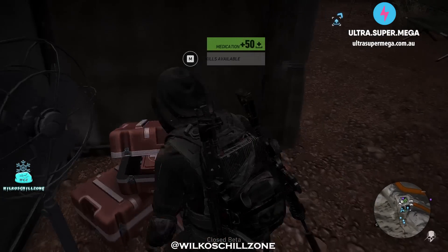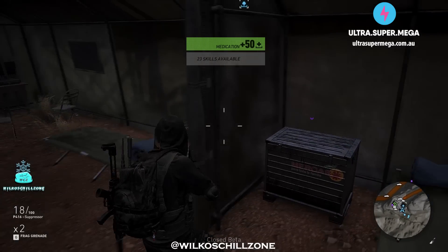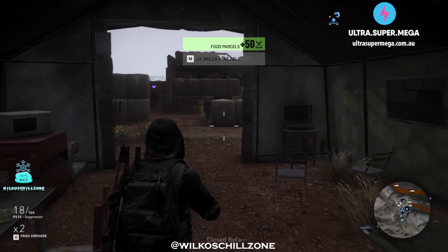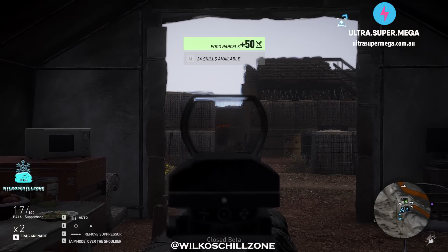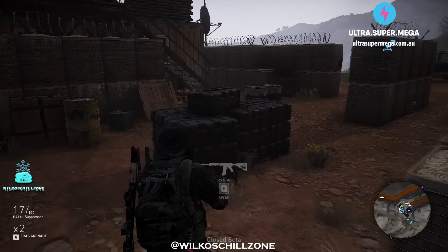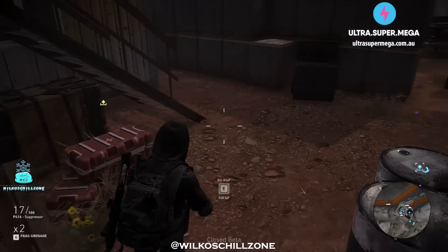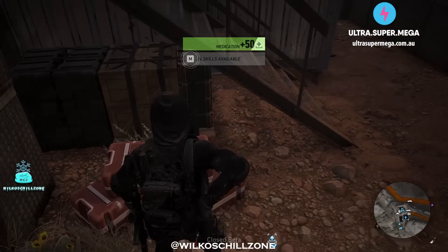There's plenty of resources in here because it's a pretty well fortified outpost. As you can see I've fired one bullet, we've got two enemies left, no one even knows we're here. I'll just take out this last one on my own. I could have taken these two out with sync shot and would have only fired one bullet, taking down probably one of the hardest outposts in the game since it's a Unidad outpost.